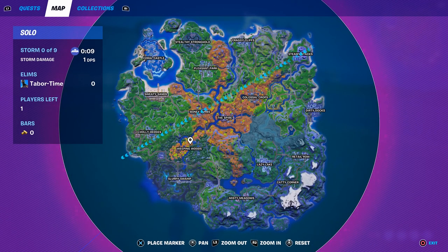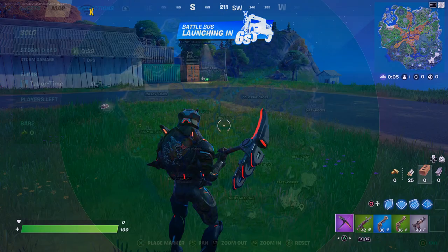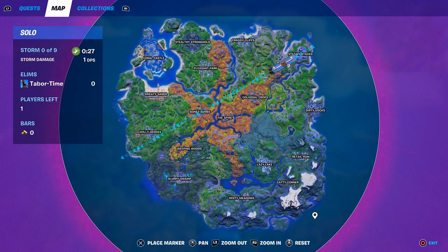Let's talk about how to get the brand new mythic items and weapons in season six. There's a mythic shotgun and a pair of mythic boots. The new areas are colored in that autumn or fall effect — that weird orange, yellow, and brown color.